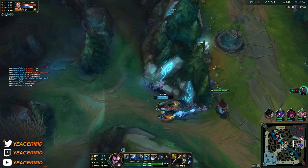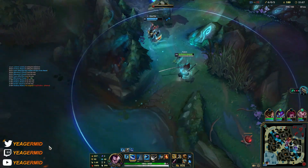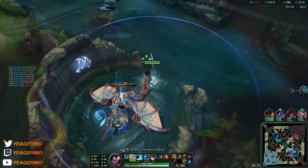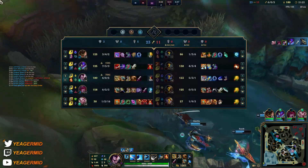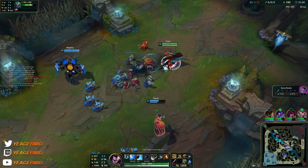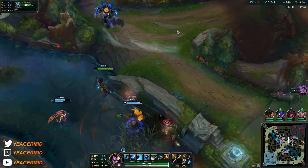I don't have the wind wall up yet, but it has a high cooldown — so it's something you do not want to waste. Save it for something important. I actually think it works with the Maokai ultimate as well. It also blocks the Blitzcrank hook if you can save an ally. And it works on Akshan's ultimate. That ability can single-handedly turn around a fight if you manage to block out some crucial ultimates.